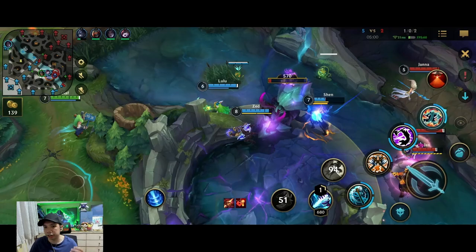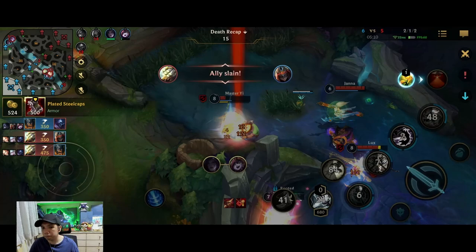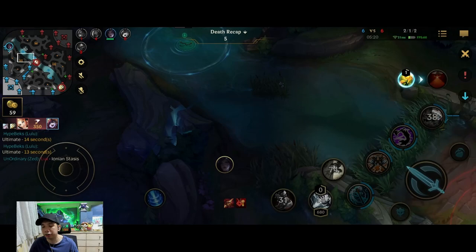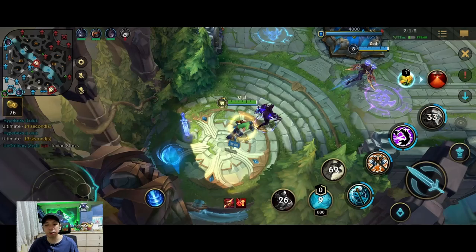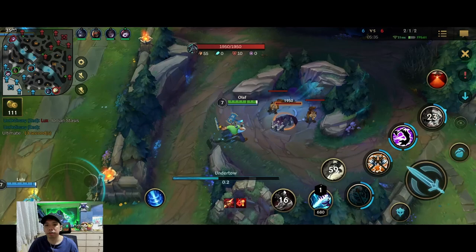They go for the Herald so I look to contest again. Jax is able to secure the Herald. We take down Jax again, but Yi gets the Zed, gets the reset and we lose the teamfight. I was a bit late because I cleared the scuttler before going back — if I hadn't, I would have reached the herald and things might have been different. My team didn't have their ultimates yet and Yi accessed the backline, so we lost the teamfight.